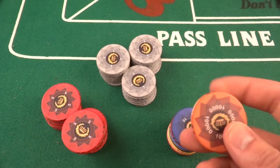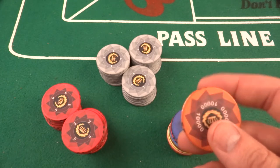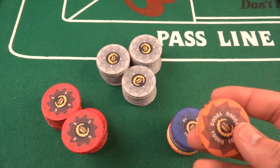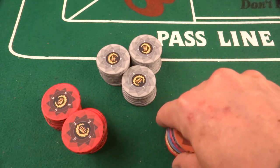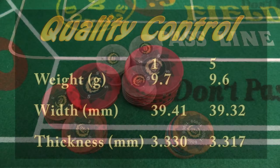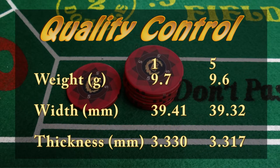This is a 39-millimeter chip that weighs roughly 10 grams — my measurements came in a little less for this set, but it's a 10-gram chip at 39 millimeters. They're ceramic. I throw the numbers for quality control up as usual — across denominations, I've had no problems worth mentioning.